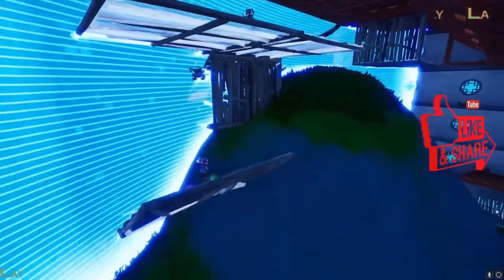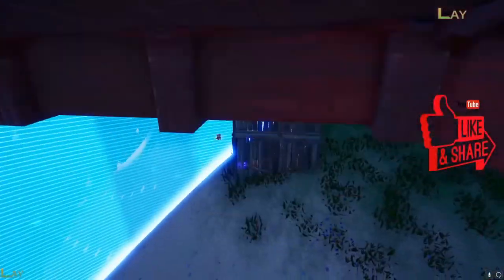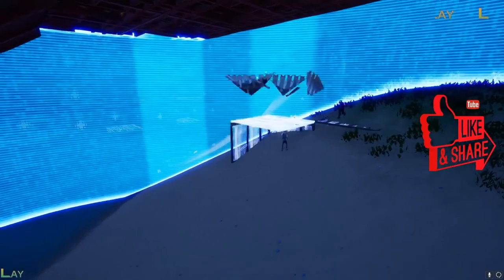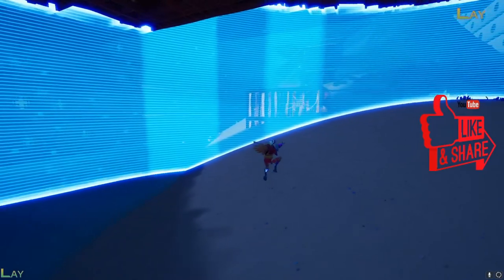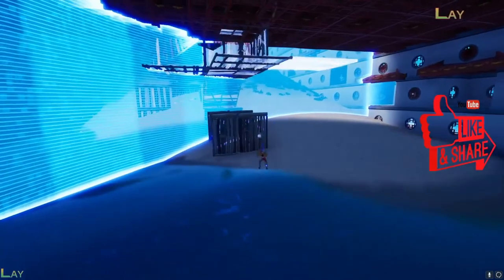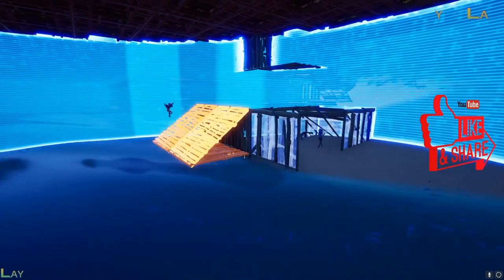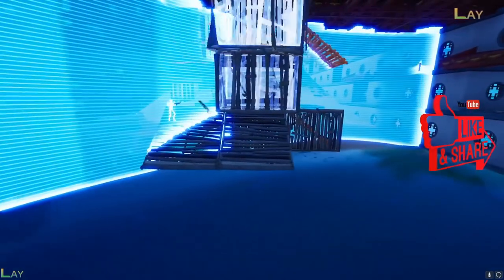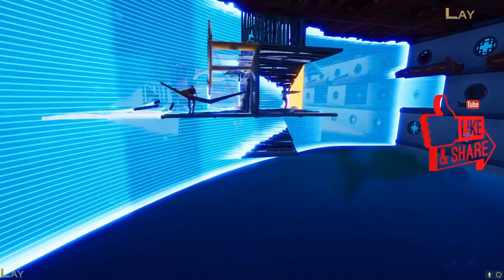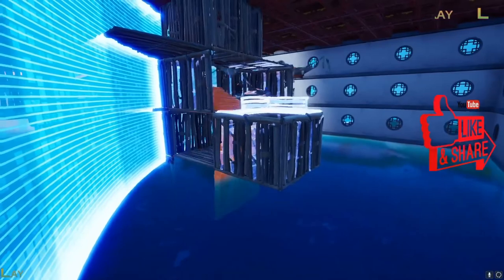This is gameplay footage of being in the map. The zone is fast-forwarded on a 2x multiplier, so it isn't actually this quick — the storm moves pretty slow. You're just moving with the storm, killing each other. When you die, you'll spawn near those little coves in the background — those are all spawn pads. You usually spawn right around where you died. There's also water in this area.